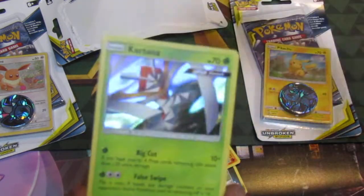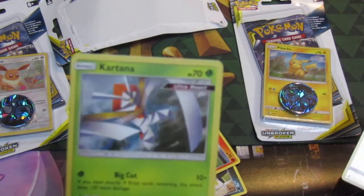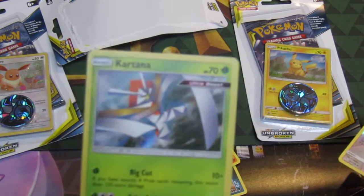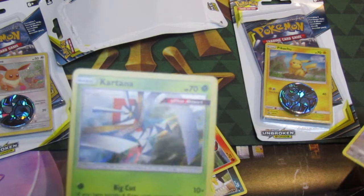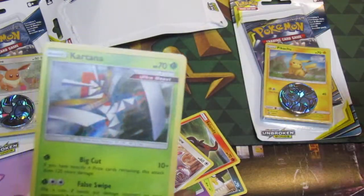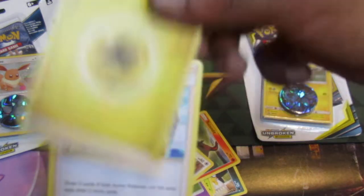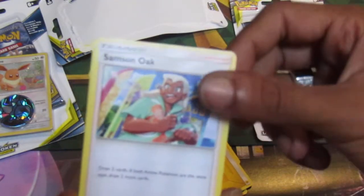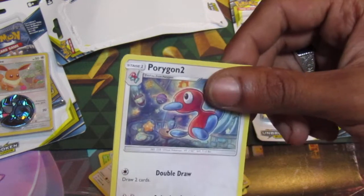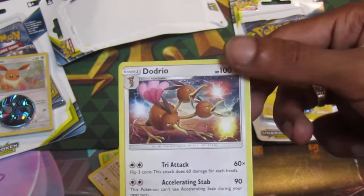Shiny Happiny — nice! First Ultra Beast that I pulled from Unbroken Bonds. Reverse Holo Katana — very nice looking card, obviously with the Happiny as well, so pretty happy about that. Then we have an Electric-type Energy, followed up by Samus Oak. Porygon 2 — I like the artwork for this, it looks pretty cool. And the last one, we have a Dog Trio, which is pretty cool.